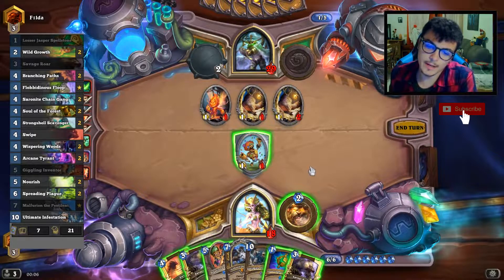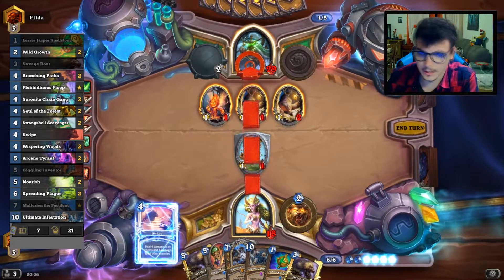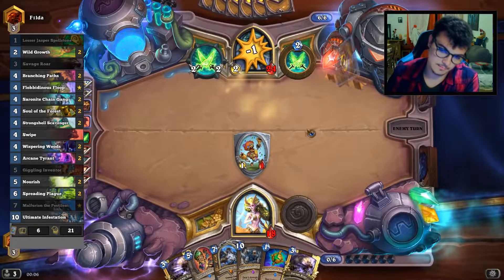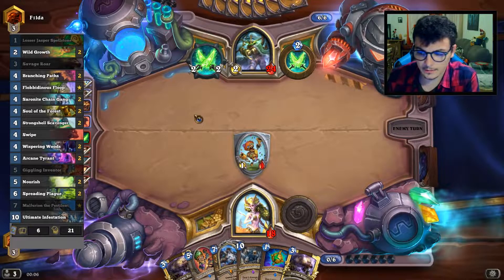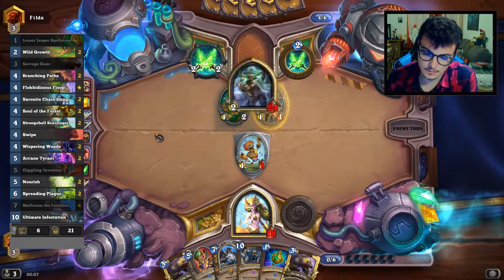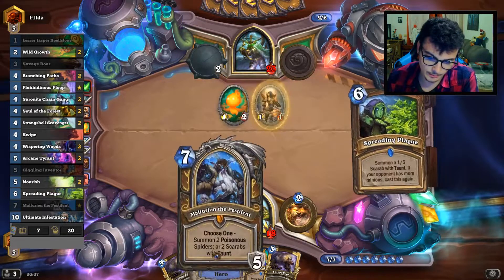He can't even play the Fungalmancer at that point. We kill it with the hero power next turn. We can go with Malfurion and that's pretty good for us because we gain a lot of armor over the next few turns, and that is particularly good against an aggro deck like Odd Rogue. Claim Elemental, Urgent Squire — preparing again for the Fungalmancer, but I will have Malfurion in place.